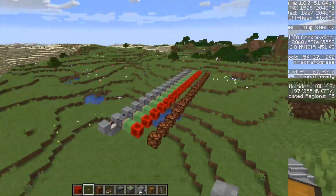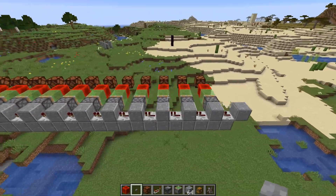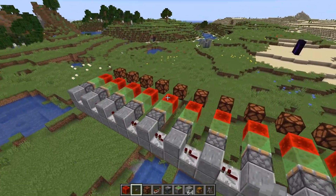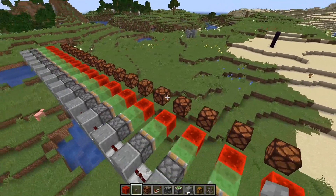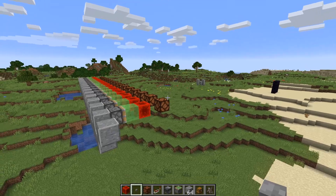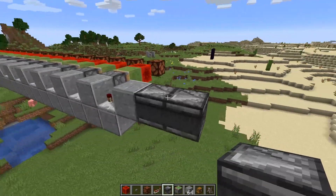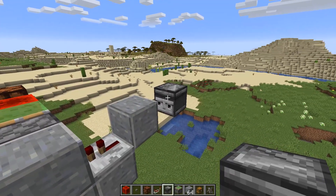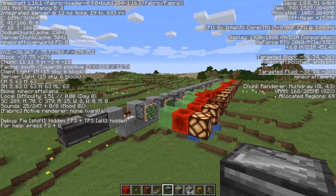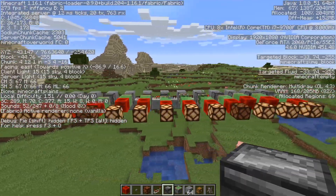Another win for Sodium. Last but not least, we have the redstone test. We're going to have 16 moving pistons pushing a slime block with a redstone block, turning on redstone lamps — a test of movable objects along with light updates — also using an observer clock, which affects FPS. Let's turn it on and see what we get. As we can see, it's pretty much staying over 200 frames per second.